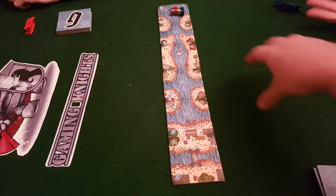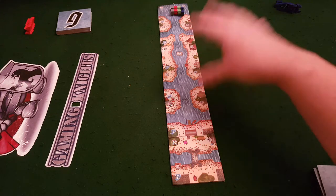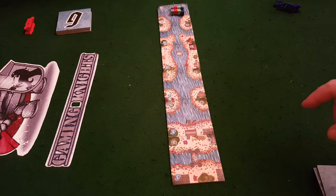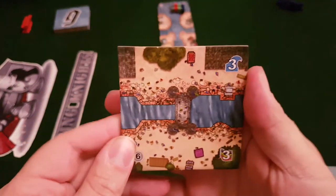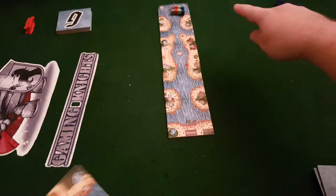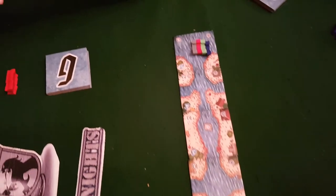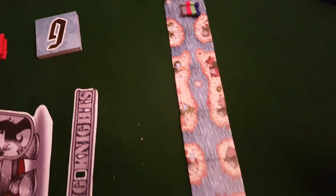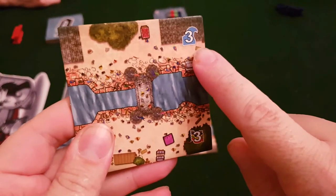Once you've placed a tile you can add it on to the city of Venice — this is a gondola race in Venice. You add it on to the city and then you get to move your gondola. The tiles have some information on them; only the starting tiles have numbers, numbered one to six. They're all set up for the beginning of the game like this.